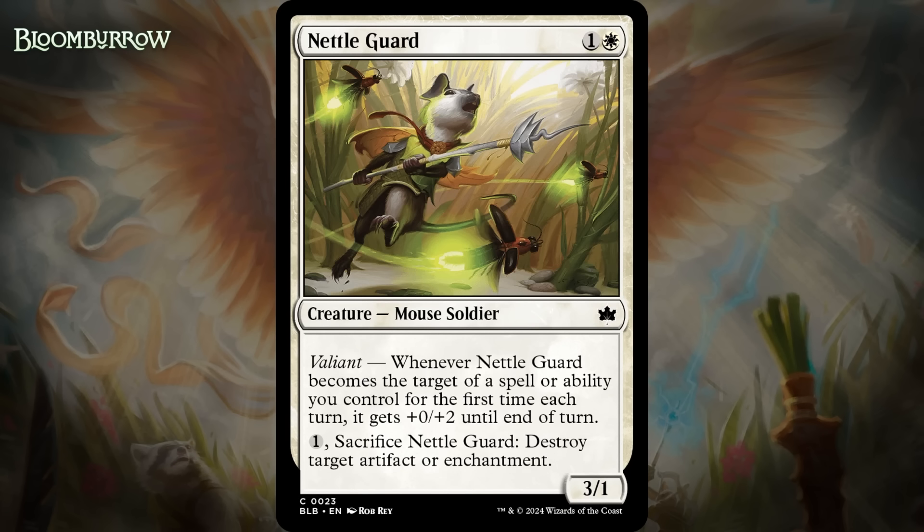Next up, it's Nettle Guard, which for one generic and a white is a 3/1 mouse soldier at common. It has Valiant, and it gets +0/+2 until end of turn, and you can pay one generic and sacrifice it to destroy an artifact or enchantment. This set does not have a huge artifact or enchantment theme, but the Guard is a solid 2-drop that will often be a 3/3. It has a useful creature type, so it's nice main deck hate that you're going to play in those decks anyway, even if you don't have that many targets for the ability. You'll have a few at least. I'm giving it a C.